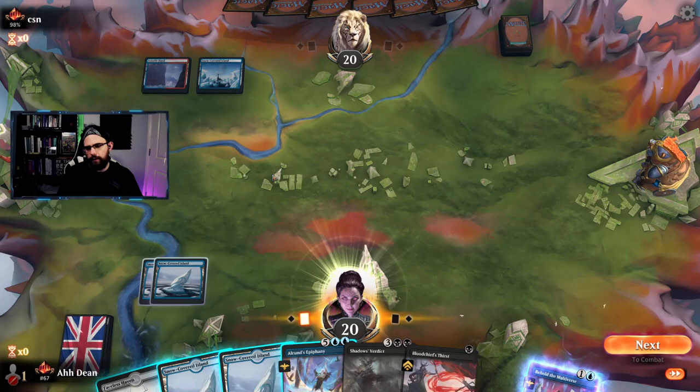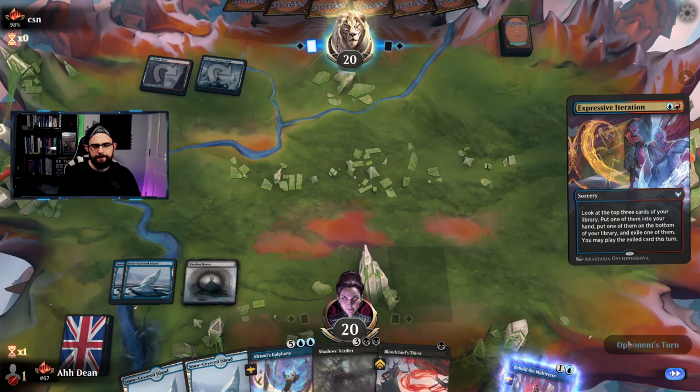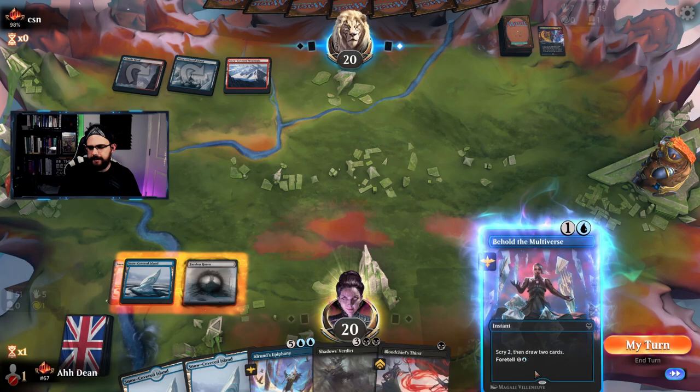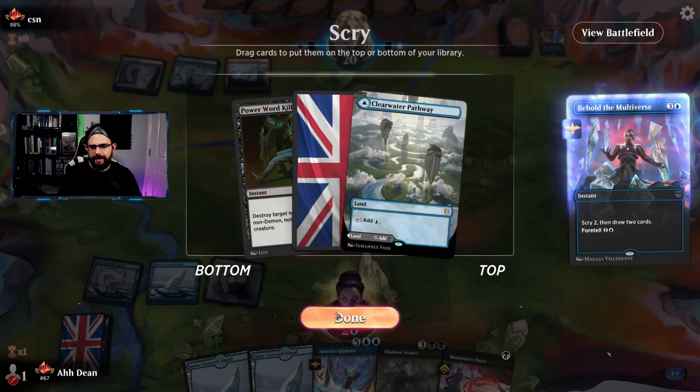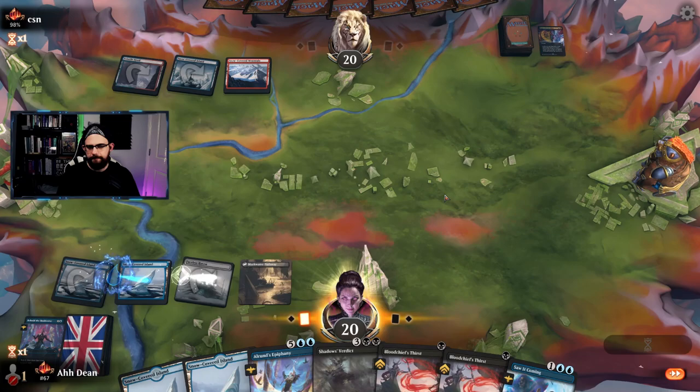I'm going to pass and hopefully draw into some more mana. Iterations — love to see that. Great card, very strong. They're going to get a card into their hand and get a land, which they'll play — that's probably going to be for a Frostbite. We draw Behold the Multiverse — two cards in hand. Power Word Kill is quite bad against this list, so we grab some black mana to guarantee ourselves that, which is great. We put some cards into foretell and pass to opponent.